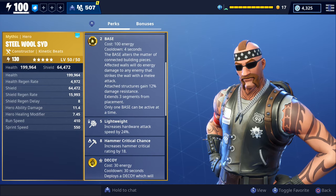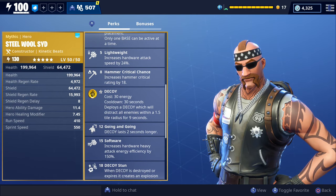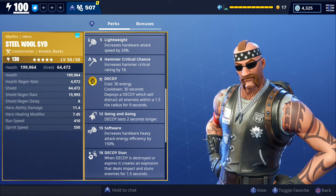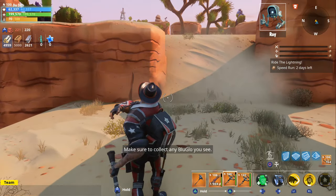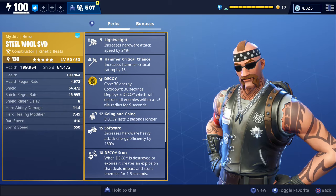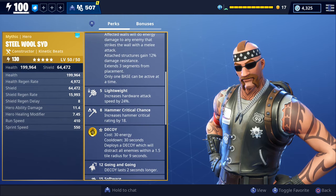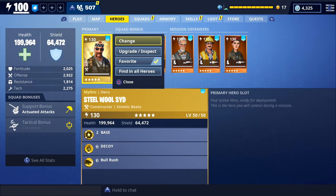According to his stats, his lightweight perk does increase your attack speed with the Drifter, but that's pretty much the only perk that helps you do more damage with clubs. None of his other perks actually apply to clubs — his hammer critical chance perk isn't going to increase your crit chance with clubs, his software perk doesn't increase your energy efficiency with clubs, and it costs 30 energy while using Steel Wool Sid. The only perk that actually helps is that lightweight perk because it increases your attack speed.